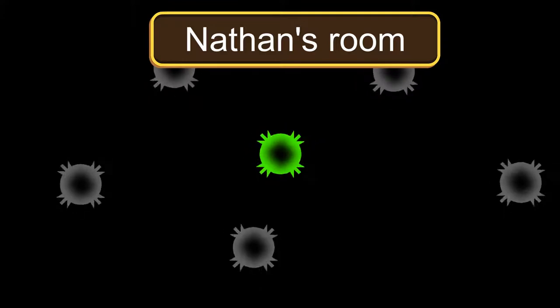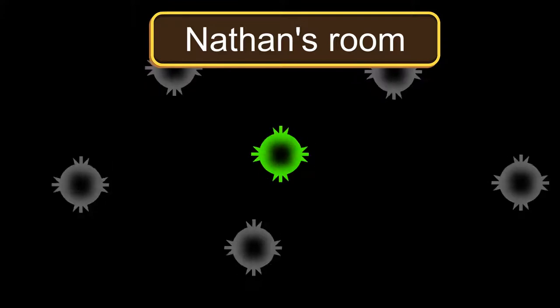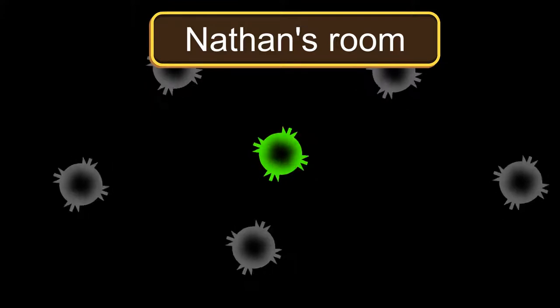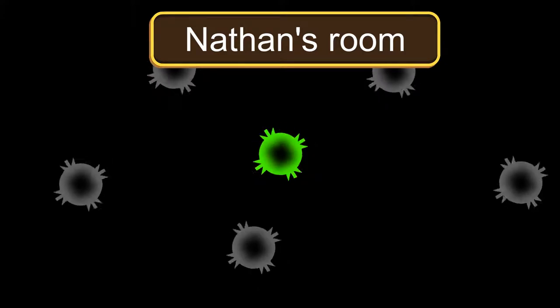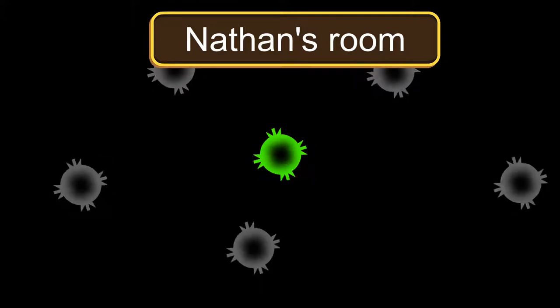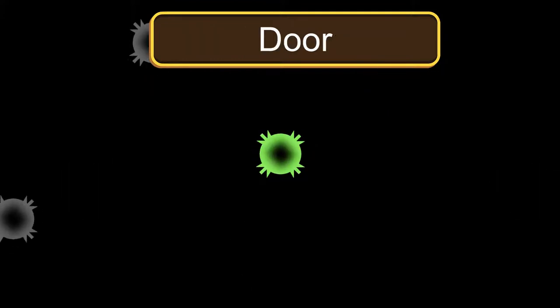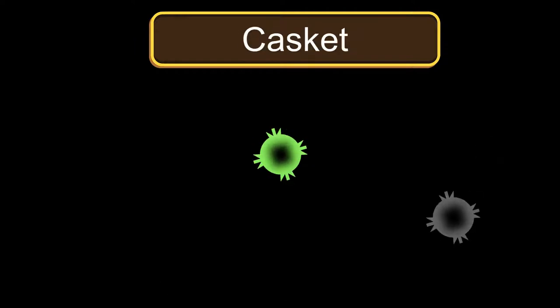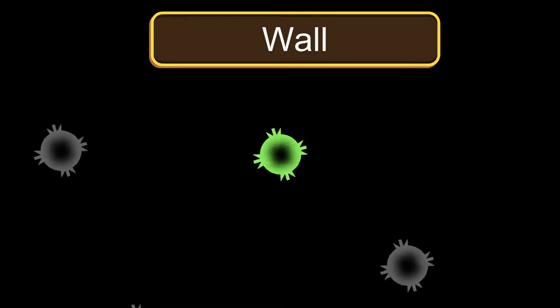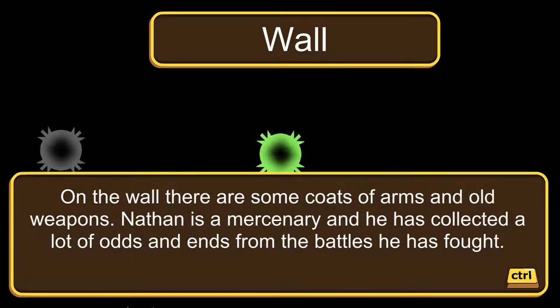This seems like an old-school adventure game. Tab and Shift-Tab navigate interactive objects, Control examines, and Spacebar opens the pause menu. Tabbing through the room I find: Door, Wall, Window, Casket, Desk, Door, Wall. Pressing Control on the Wall: 'There are some folks of arms and old weapons. Nathan is a mercenary and has collected a lot of odds and ends from the battles he has fought.'